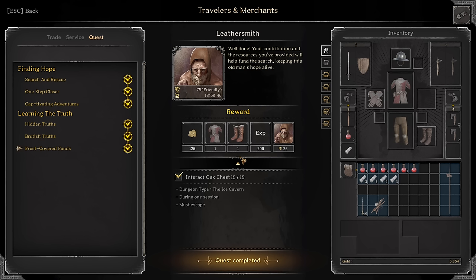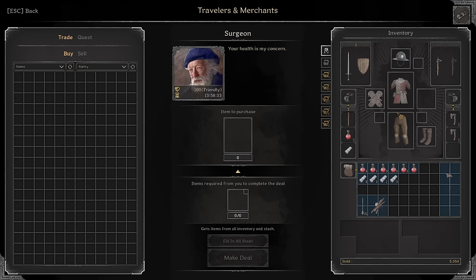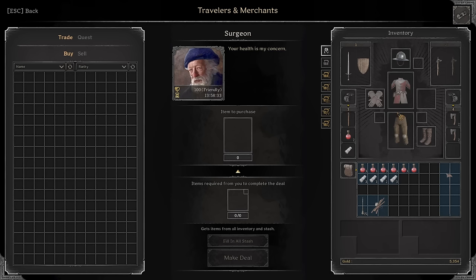Kill Barbarians and Fighters — five each — nothing hard, just kill five of each character. Interact with Oak Chest and Ice Carriage during one session — it has to be specifically just the Oak Chest, not small, not large, just Oak Chest. Not actually that hard; just run around two to three modules and you'll finish this relatively easily.